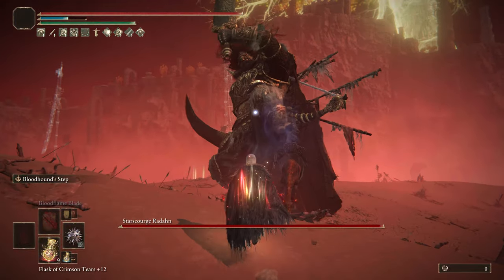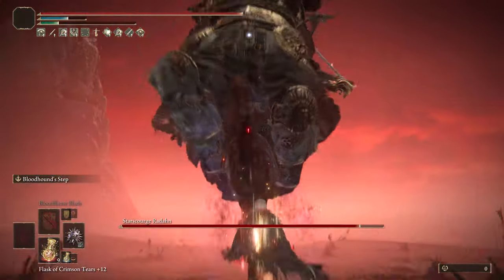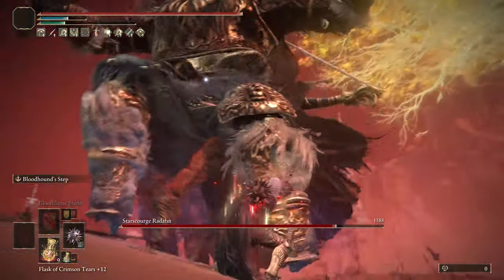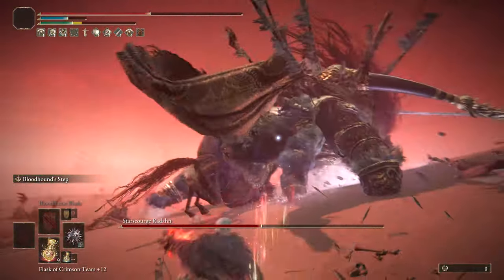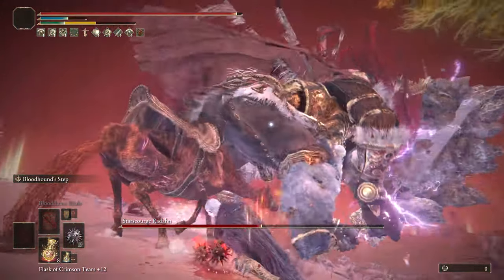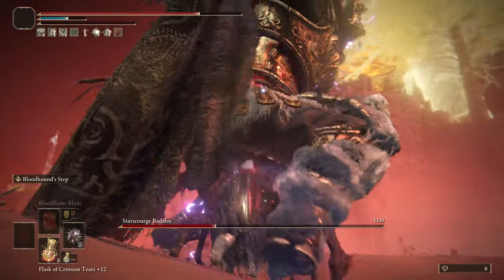The Iron Ball seems to do more posture damage for me, but you still get good posture damage with the Star Fists too. The bleed buildup is what absolutely brings it over the top and makes it beat the Iron Ball. If you're doing a successive attack build, I still recommend number one and Bloodhound's Claws over this, but if you're going for charge attacks with the addition of bleed, the Star Fists are pretty much perfect for that, which adds up to a lot of damage overall.